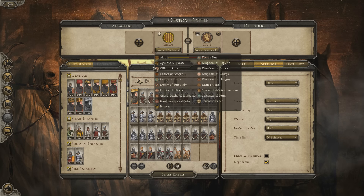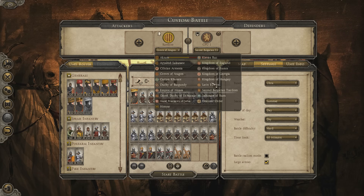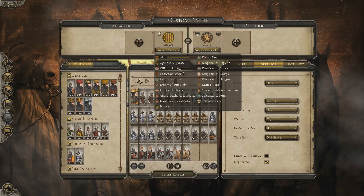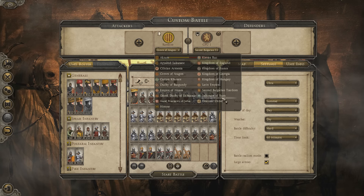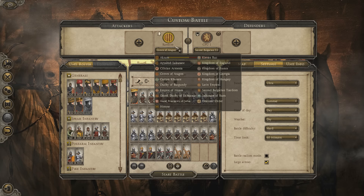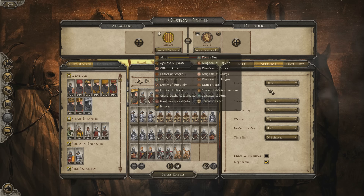So these are the factions currently available — hopefully this answers your two main questions: when the mod's coming out and what factions are in it. There will be more factions than this; it's basically a preview version. The available factions include: the Ayubid Sultanate, Sicilian Armenia, the Crown of Aragon, the Kuman Canate, the Duchy of Burgundy, Empire of Nicaea, Grand Duchy of Lithuania, Grand Principality of Serbia, the Kievan Rus, Kingdom of England, Kingdom of France, Kingdom of Georgia, Kingdom of Hungary, Latin Empire, Second Bulgarian Tsardom, the Sultanate of Rum, and the Teutonic Order. If you want to know when the mod is coming out, go on the Total War Center forums and ask Warman, who is the project lead.